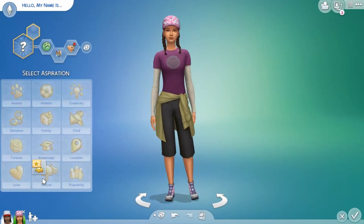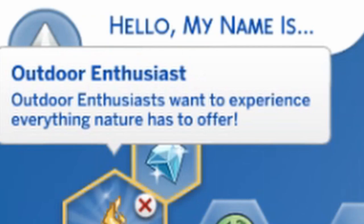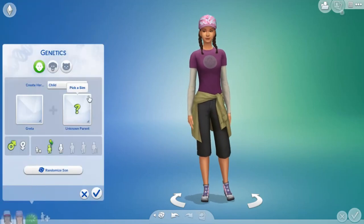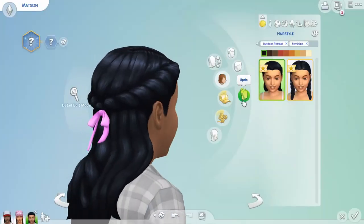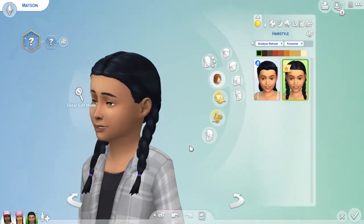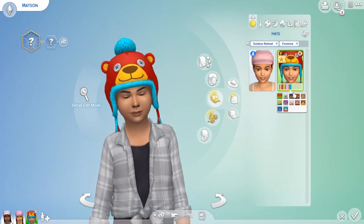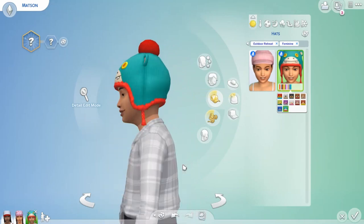Let's make those two married and randomize a kid. There'll be nothing for toddlers since toddlers didn't exist at the time of this game pack. We have two hairs for kids - oh that one is so pretty! And then a braid hairstyle for children which is very cute. Oh my god, look at these knitted hats - that is so cute! My only gripe is you can't see their hair underneath the hat, but they're very cute.